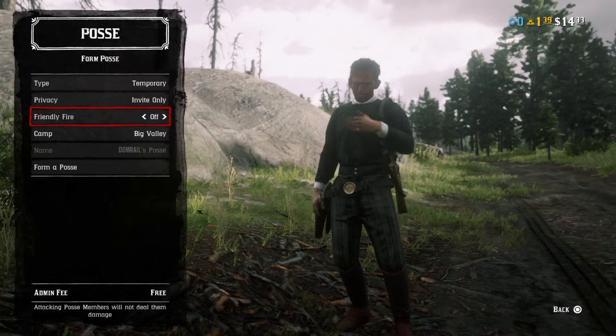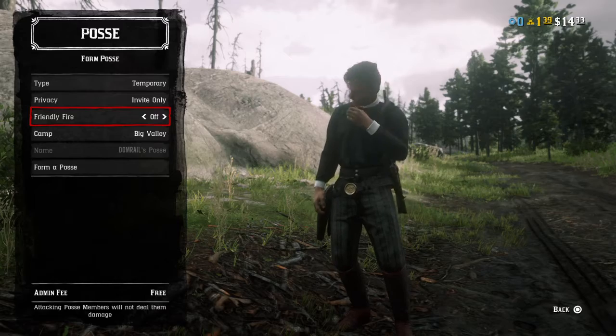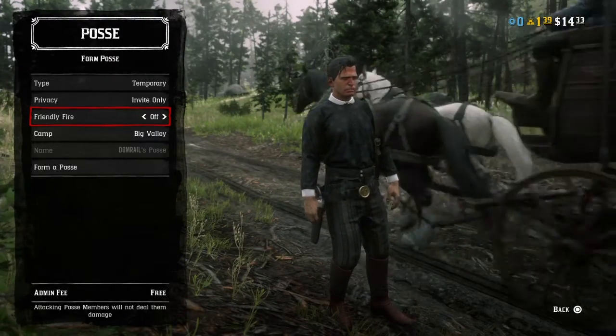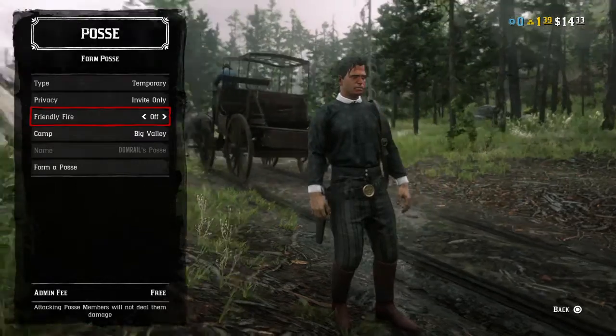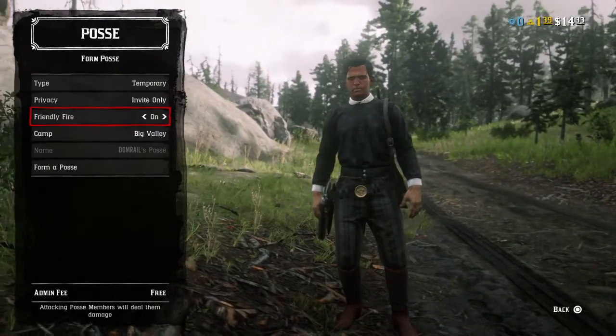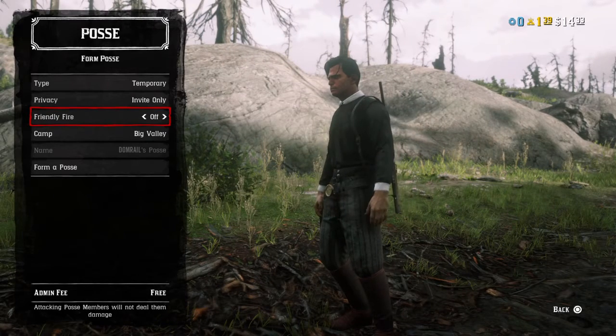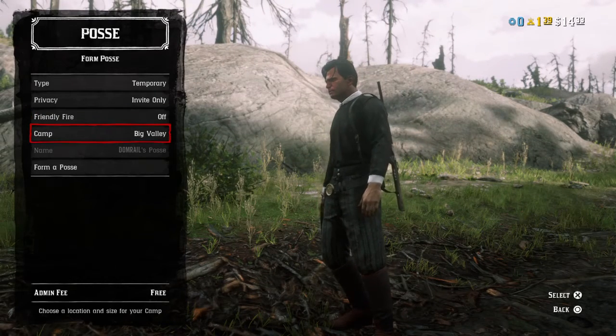If you're wondering what friendly fire is, it's whether people in the posse can shoot each other. If you keep it on, they can just take their guns out and kill you, but I'd recommend keeping it off because I don't want anybody killing each other.